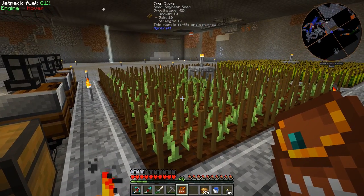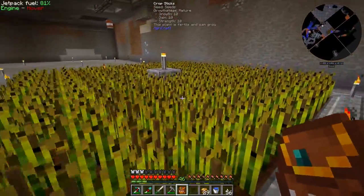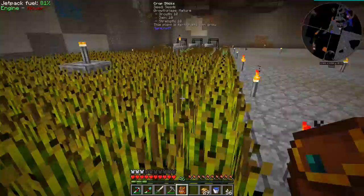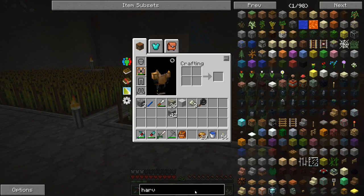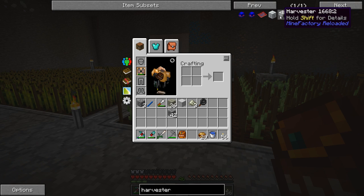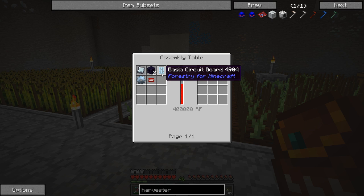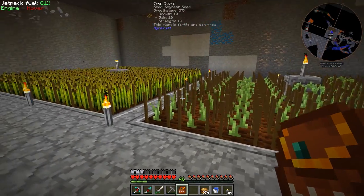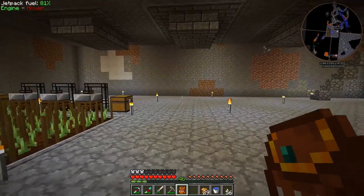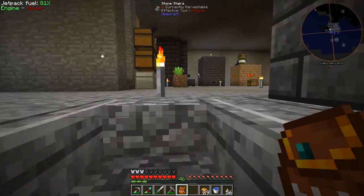The next thing we'd probably want to do is set up some kind of automatic harvester down here to automatically harvest the soybeans and wheat, and put them into a barrel or eventually a deep storage unit. We were looking at harvesters before for a tree farm and never made it to that point. Maybe we should make a few harvesters — or just put one with a large upgrade to handle both farms. We can also set up one for tree farming to automatically collect jungle wood.